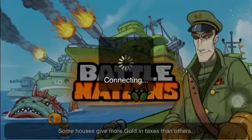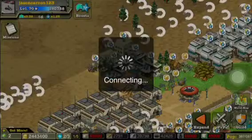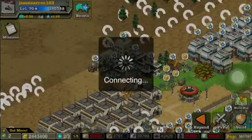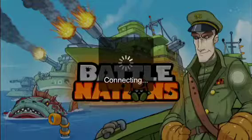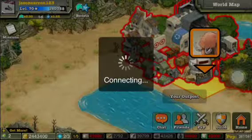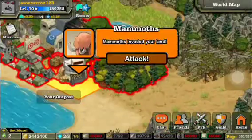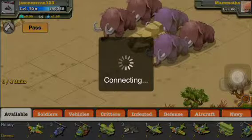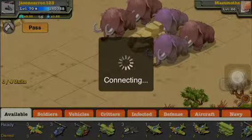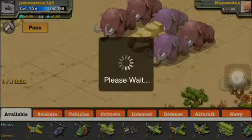I'll show you on mammoths. Mammoths have high health but no armor. So I'm gonna put a plane in front and then put the three trebuchets. I cannot put four cause they'd probably die. That's perfect — I will be putting three of them.